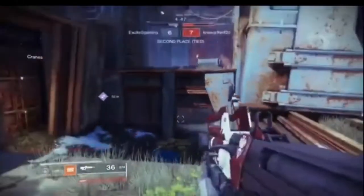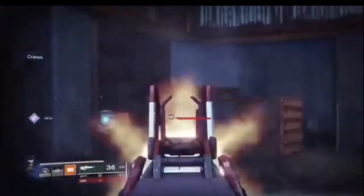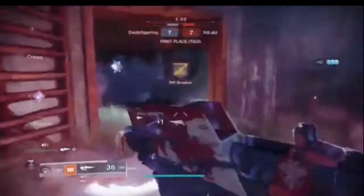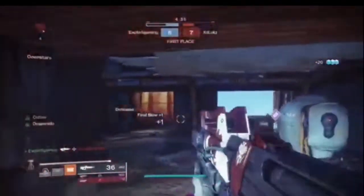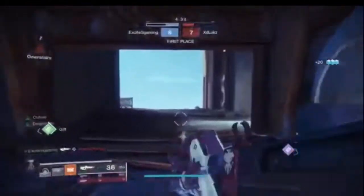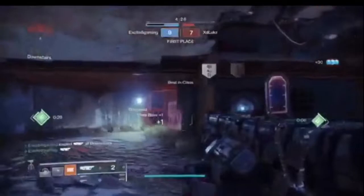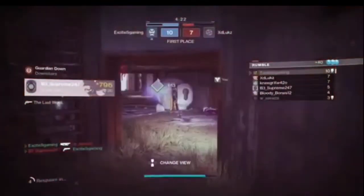Step nine: go back to Lord Shaxx and he'll give you the Redrix Broadsword. To clarify, the weapon's perk — Desperado — makes it so reloading while Outlaw is active increases your rate of fire. It also has Outlaw on it, making it a really good pulse rifle, strong in both PvP and PvE. It's a great legendary pinnacle weapon.